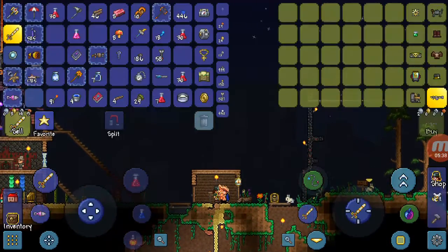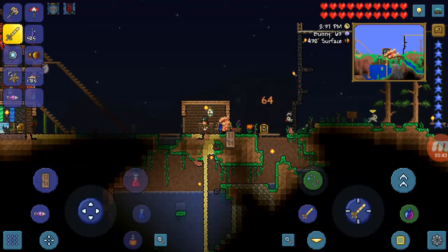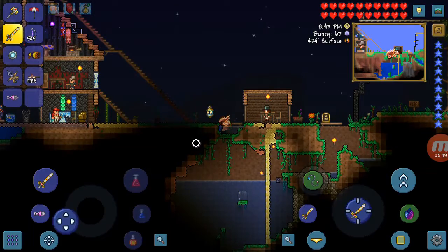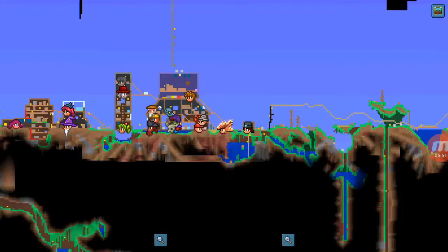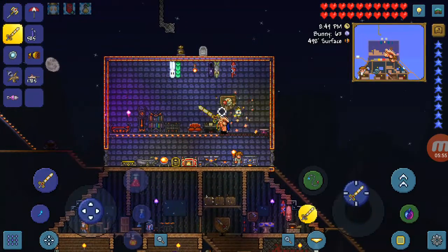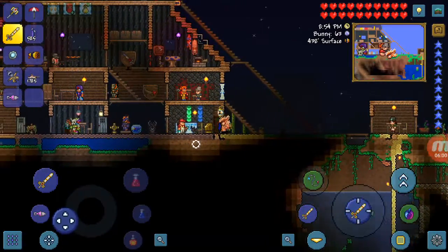The Steampunker will come after you kill the Destroyer, which is a hard mode boss. After you defeat the Wall of Flesh you enter hard mode. I defeated it — as you can see that's a Destroyer trophy. I'm trying to defeat the Twins right now, but that's how to get her.